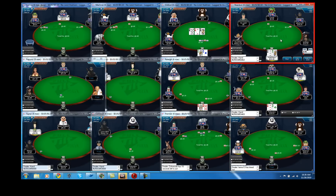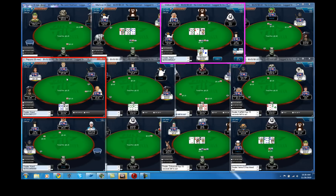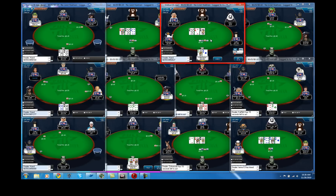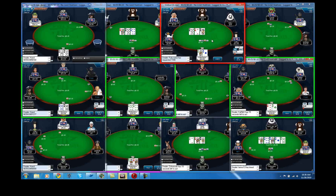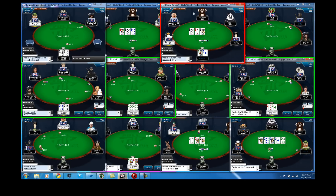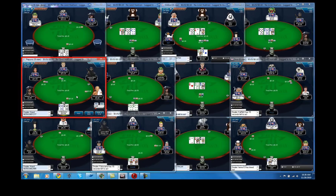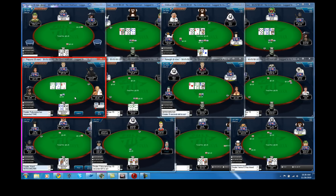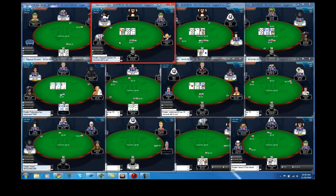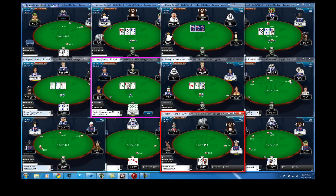Believe it or not, there's actually not very much action going on right now even with all these tables. Here I have ace-jack - I was the preflop bettor - but we have 8-2-queen with two spades. I don't think this is a great board to c-bet with two players behind in a four-way pot. It's more than likely that someone has some piece of this board, so no real point in betting out. We'll just check-fold - it's fine.